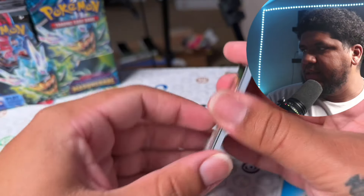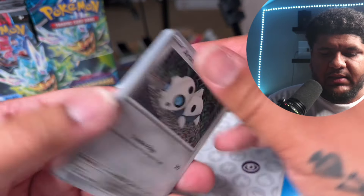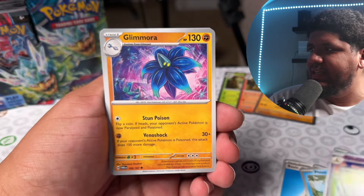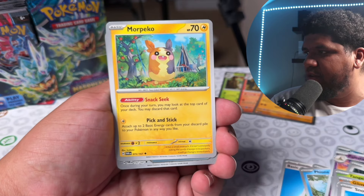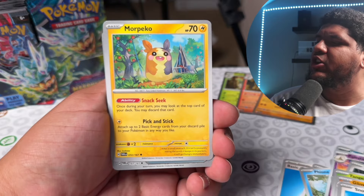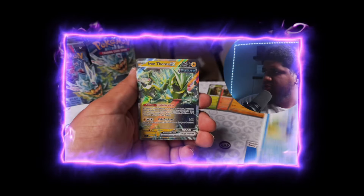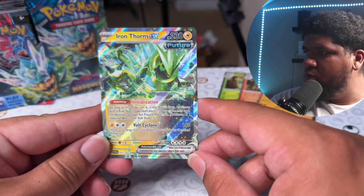Next up we got the Teal Mask Ogrepond. Let me wipe down my camera lens — hopefully that leads to better focus quality. We got Arene, Sandshrew, Chansey, Tinkatink. Come on, let's get some good stuff. This Morpeko is also a very good card — once during your turn you look at the top card of your deck and may discard it, and you can also attach up to two basic energy cards from your discard pile to this Pokemon. Morpeko may be used in the future bug catching set.